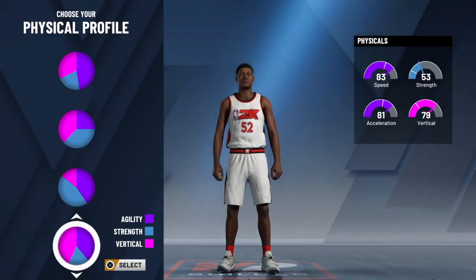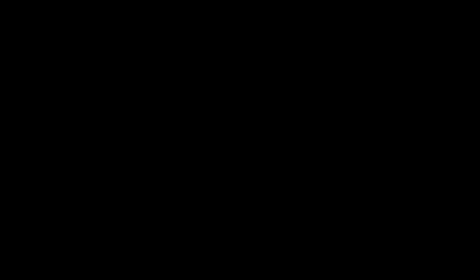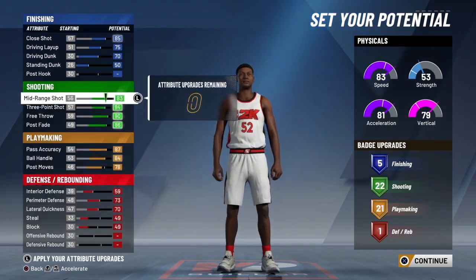For the physical profile I chose agility and vertical, because strength doesn't really matter on a guard that much. These pie charts may be subject to change because Ronnie tweeted that they might put more customization and more freelance into building your player. If that happens, I'll have an updated build video.